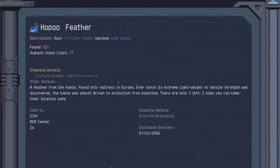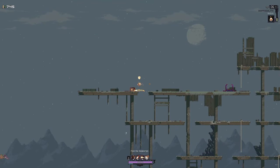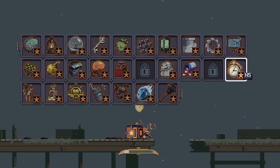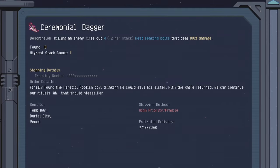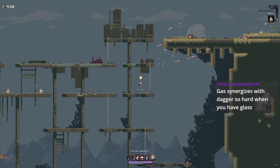Then stack Hopu Feathers for extra mobility. For your equipment, you can take whatever you like, as long as it's not the Voodoo Doll, because that will fail the challenge. And if you're super lucky and get a red, Ceremonial Daggers are a no-brainer and will clear the entire screen with ease.